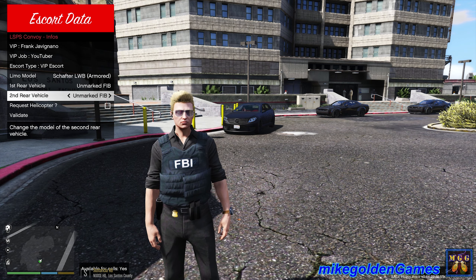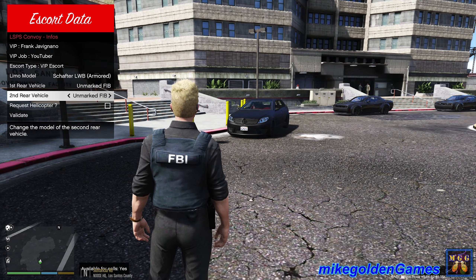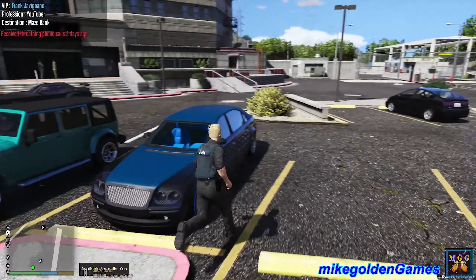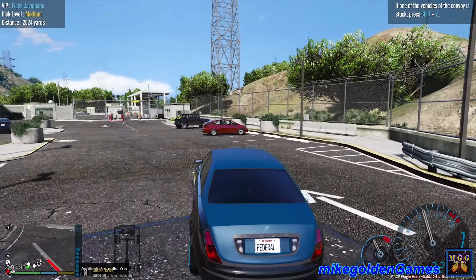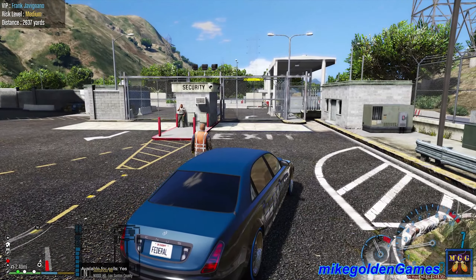Moving right on to the next one — we have a YouTuber, Frank Haviano, kind of like Jeff Haviano, that's kind of funny. It's a YouTuber VIP escort and he's going to be in an armored Mercedes. We've got two FBI Hellcats following him — no helicopter needed, we are good to go. VIP received threatening phone calls two days ago. Roger that. Lead the team to Maze Bank — this one is going from NOOSE Headquarters all the way to Maze Bank in Los Santos.